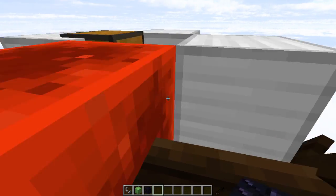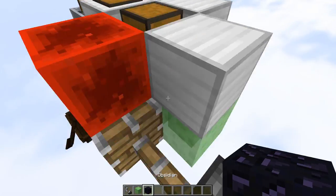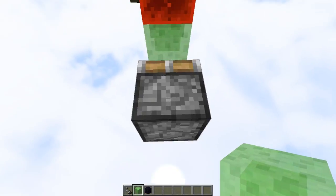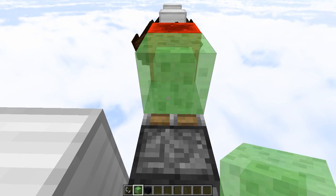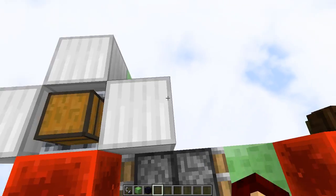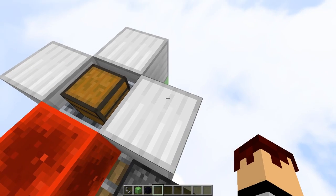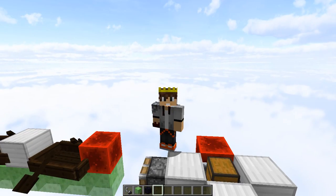Stopping this machine can be a little tricky and a little nauseating. What you want to do is press shift, and this will eject you from the boat — sometimes it glitches you out. But after that, what you want to do is place a block right there and your machine will stop. Now this is not 100% perfect and there is always a chance of death, so I would recommend bailing over an ocean.